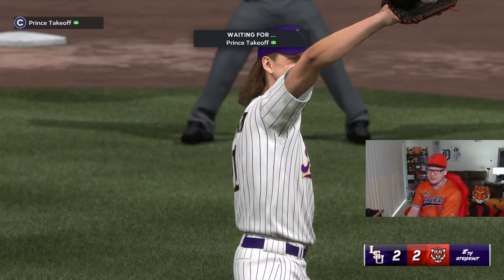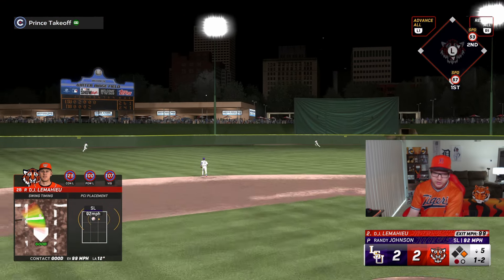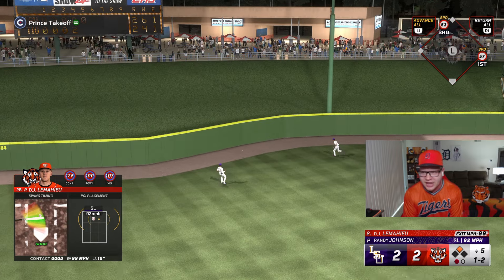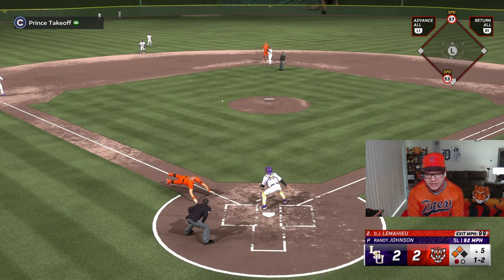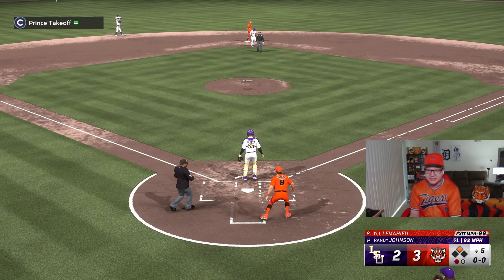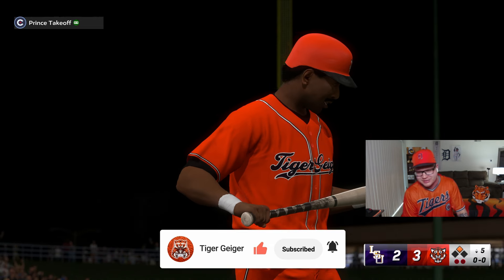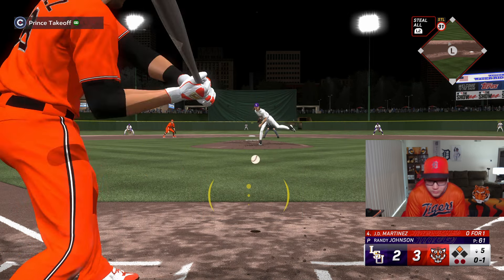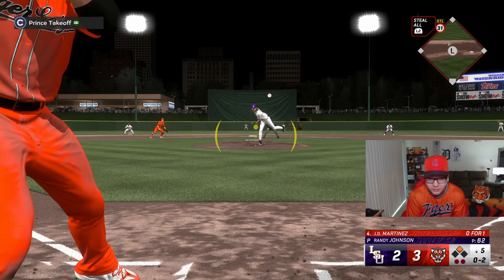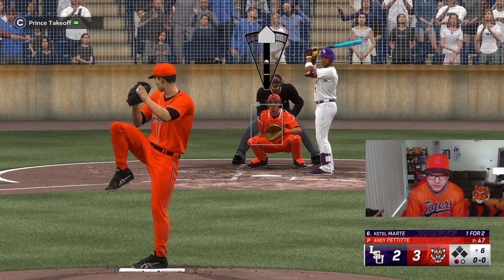I've struck out like eight times already. Oh yeah — I was waiting for a good pitch to hit. He threw a hanging slider — that's gotta give us the lead! I'm going for it. He runs so damn slow — this is what I get for using the slowest team. We take the lead, let's go! God, I strike out all the freaking time. I usually hit Randy good this year but for some reason I can't. That looks so good — come on, get through.